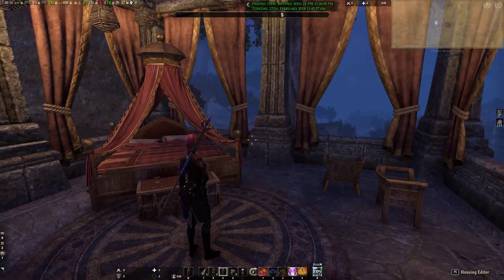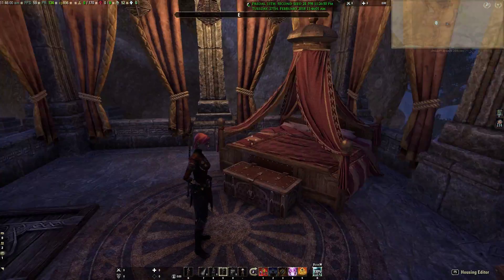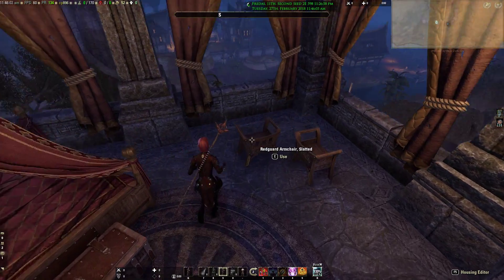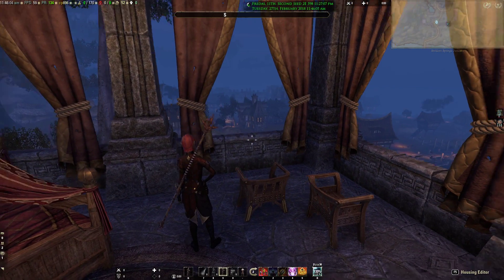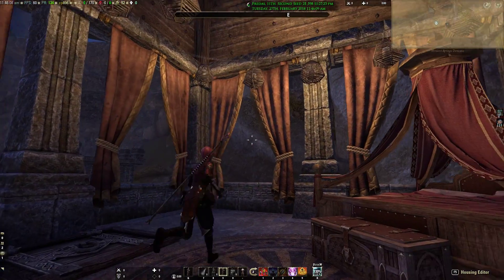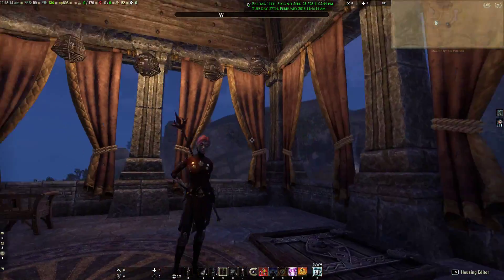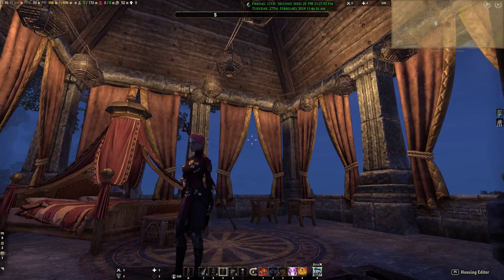Let's take a look upstairs in the watchtower — just a small master bedroom up here. Did not have room to put a pet on the bed, I'm a little sad about that. Just a carpet and a couple places to look out onto the town and into the house. Curtains in case it gets really drafty, and some Argonian lanterns because I really like the lighting they give.